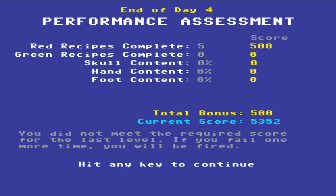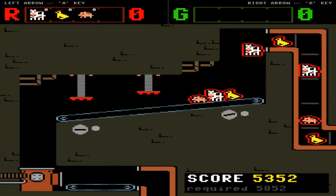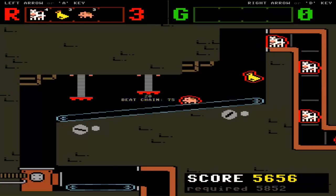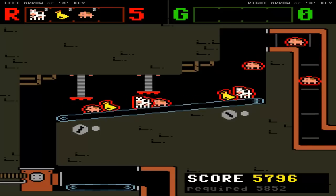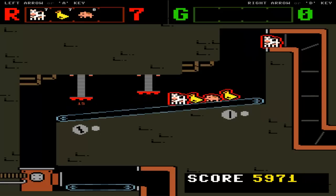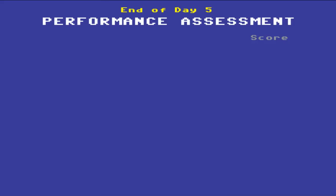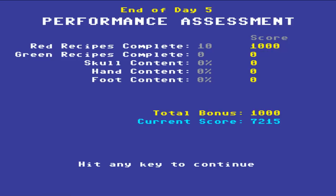'You did not meet the required score for the last level. If you fail one more time, you'll be fired.' Okay, so we're only using the red one - Triple Threat - so chicken, chicken, cow, and piggies. It's time for your rhythm test - let's see how well you can keep the beat and not make a fool of yourself! Beep beep beep - is that a beat? I don't even know. I'm like not even trying to get the double thing - I was just like screw the double score, it's not gonna work. Oh yay, we've met it!